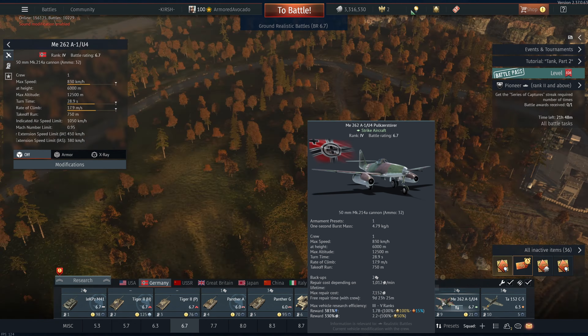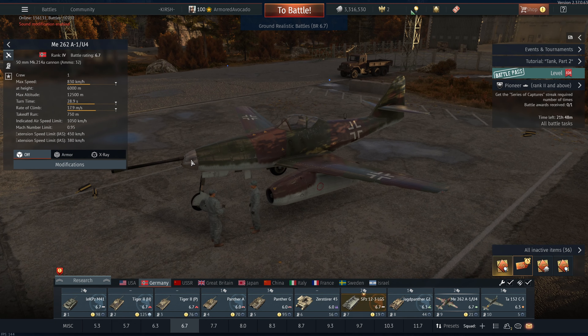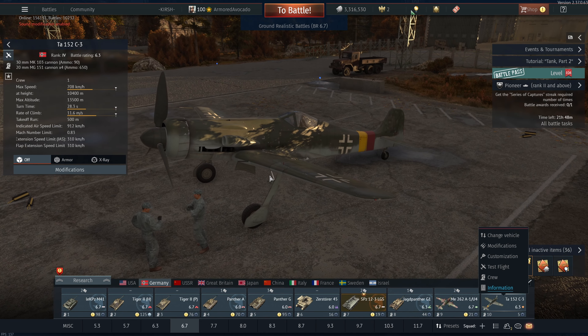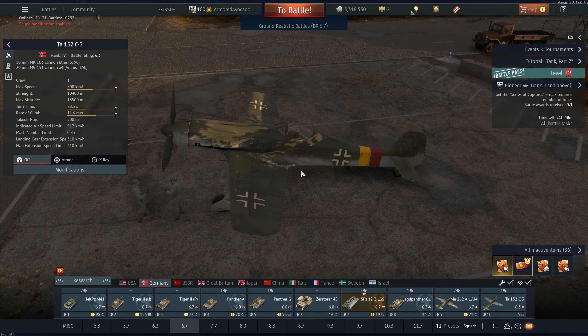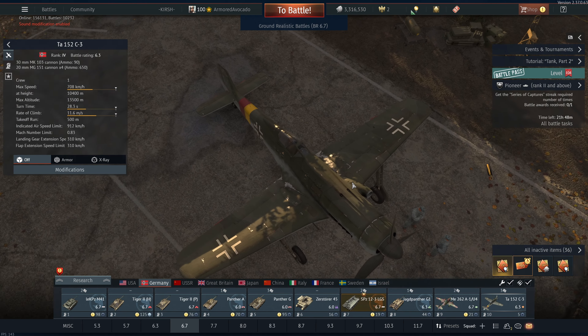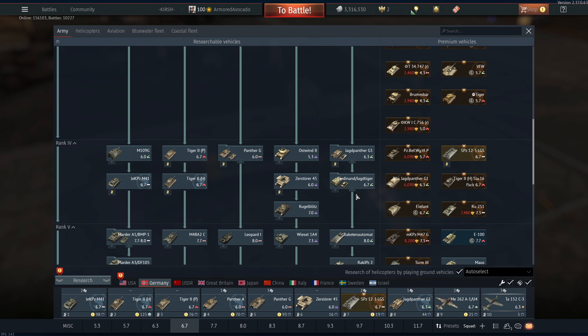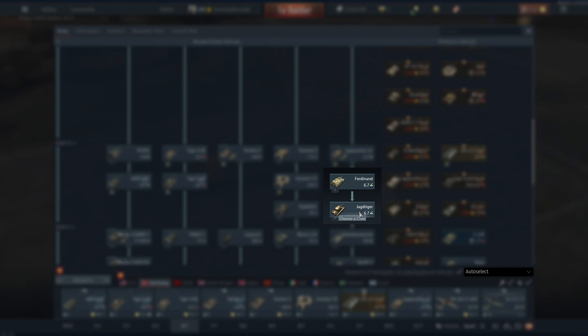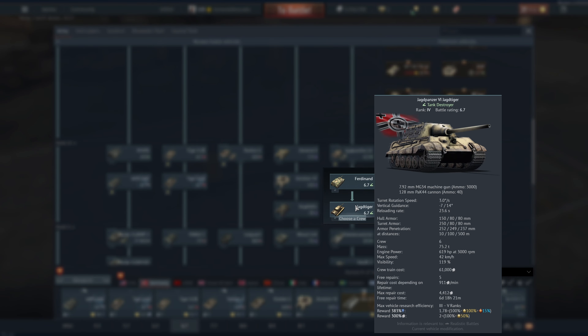I also use the Schützenpanzer 23, which is a Battle Pass tank — basically a recoilless rifle and a 20mm. For my tank destroyer it's the Jagdpanther G1. My CAS is the ME262A1U4, which is just a flying 50mm. Some people may wonder why I don't use the Ferdinand or the Jagdtiger — I think these are too slow. The Jagdtiger's reload is so long and I feel like the 88 is more than enough.